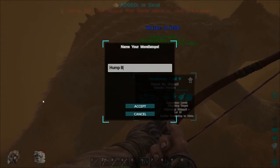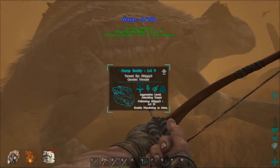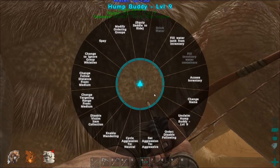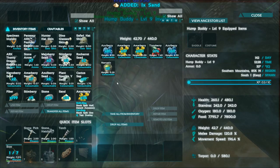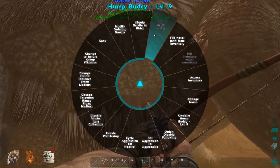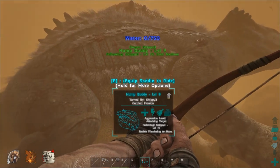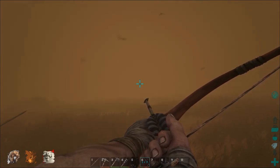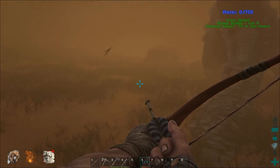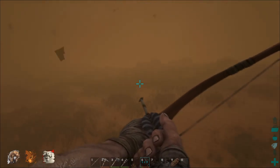Let's name her Hump Buddy — because she's got two humps, and it's actually a she as well. I do not know how to get this thing filled up with water. I did have to go and make more narcotics, but I had so much time on my hands. Maybe you have to ride this thing in order for it to fill, or it just automatically fills with water — we're going to have to find out. Let's get this guy back to base. So T is follow and U is stop — I always have to look those up. Come follow me, buddy, through this sandstorm of ours.